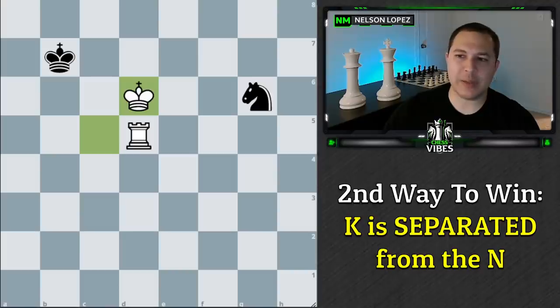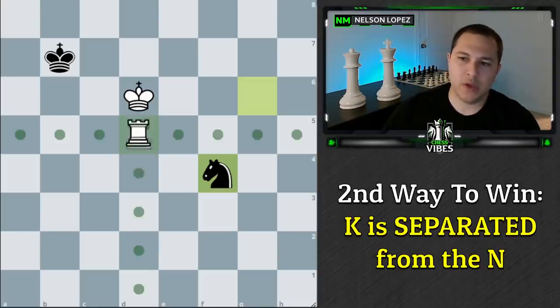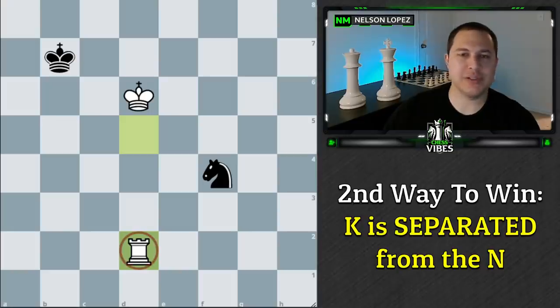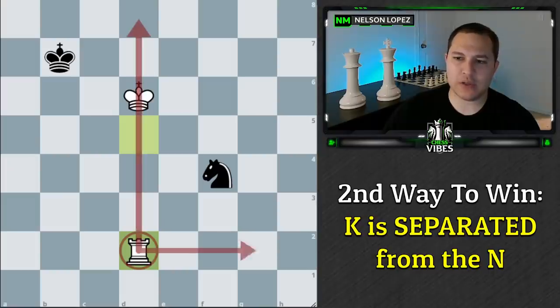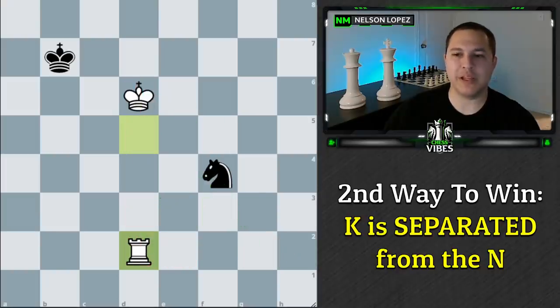Let's take an example. Say Black decides to run over and try to loop around a different way, playing Knight to F4. There's a really cool technique here you want to remember: we play Rook to D2. How do we come up with Rook to D2? Notice how it's diagonally from the Knight with one space in between. That is really good because this Rook is controlling the squares that the Knight would like to go to — we're cutting off the Knight's escape route. The King also controls another square, so the Knight is extremely limited. This is a maneuver you want to remember.